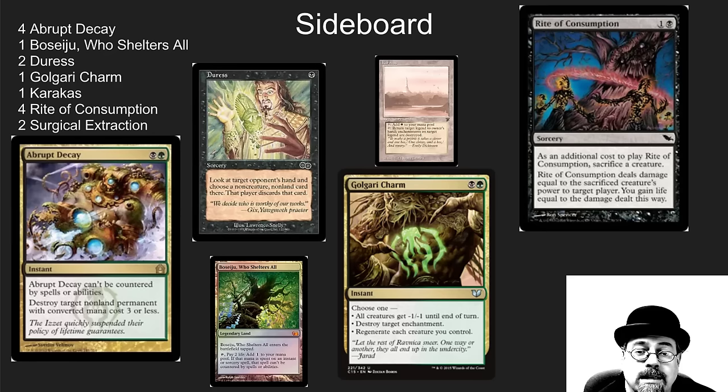The sideboard has great answers. Abrupt Decay deals with most of those problematic permanents. There's more hand disruption with Duress. Boseiju comes in if you need to get around counterspells while still searching things up. Rite of Consumption helps you get around anything stopping your 20/20 from attacking — whether it's a stalled board with flyers or a Maze of Ith. Throw that 20/20 at your opponent, and if Boseiju is in play you can make sure it doesn't get countered.